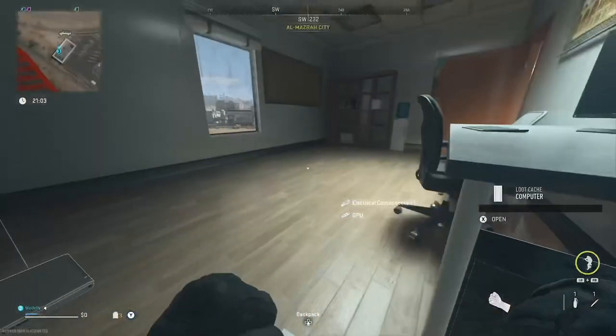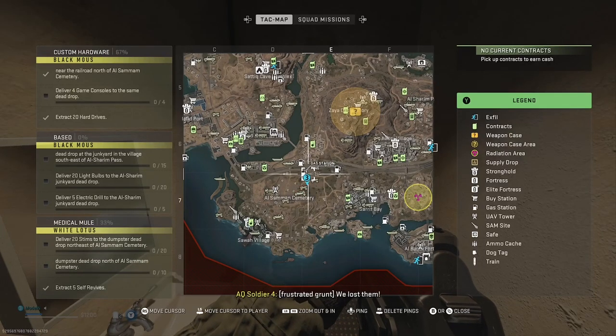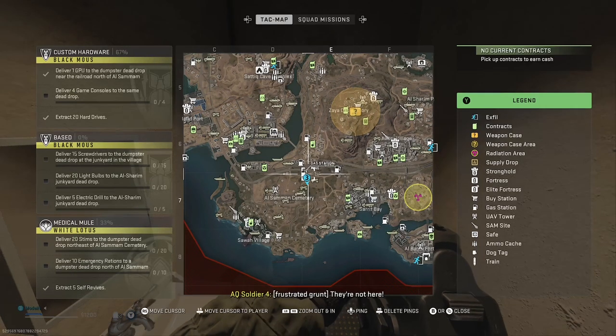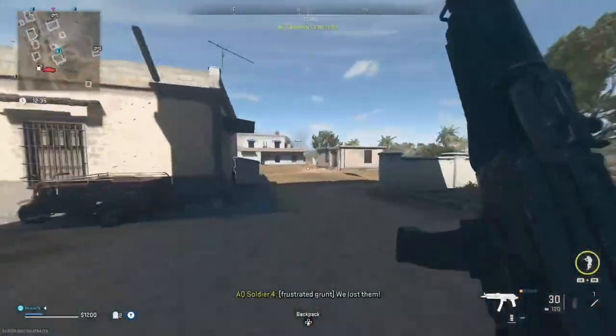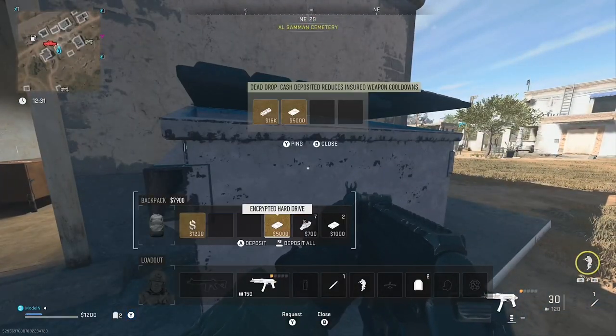This did take me quite a few attempts, so I'd say spawn in with no weapons. Once we've done that, jump all the way down to this little location there — that is the dead drop we need to get to. It's a bit of a trek, so get in a vehicle, keep yourself safe. It is around the back of this building just there.